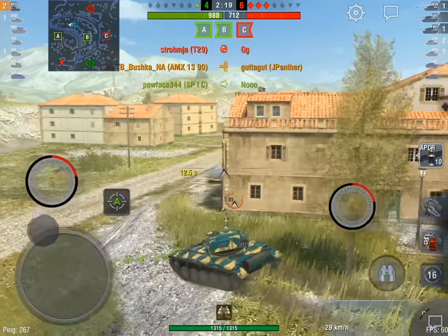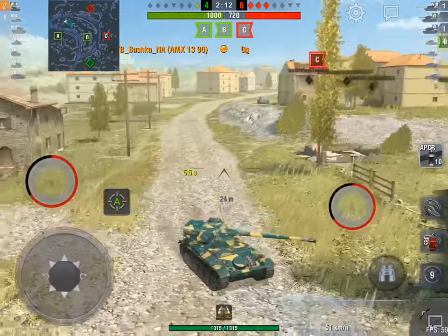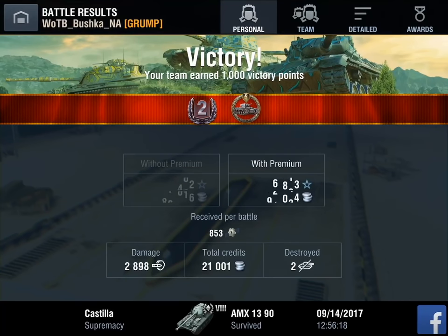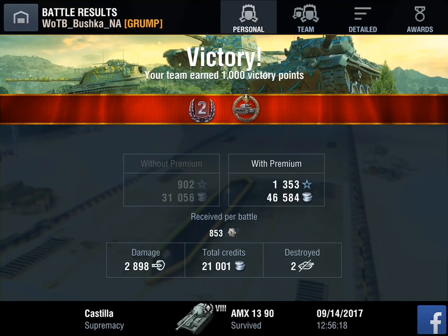And suddenly we're going to win on our cap — easy peasy. I'm not going to muck around trying to get more damage or more kills; I just need the win, and that's what we get. Kolobanov's — a very cheeky Kolobanov's — 2900 damage, which is a fair chunk. I really like games like that, because you beat the other team with a bit of intelligence and clever play. But if you take one thing away from it, it's just don't give away your hit points for no reason.